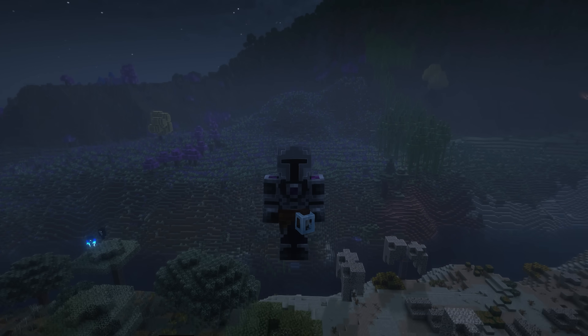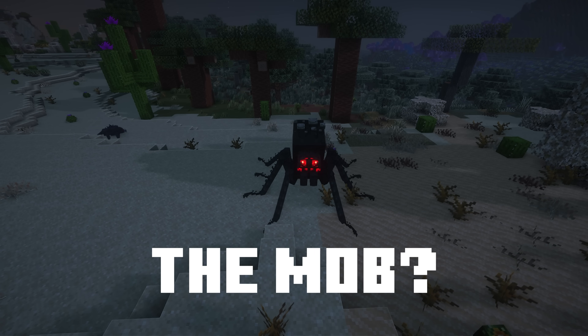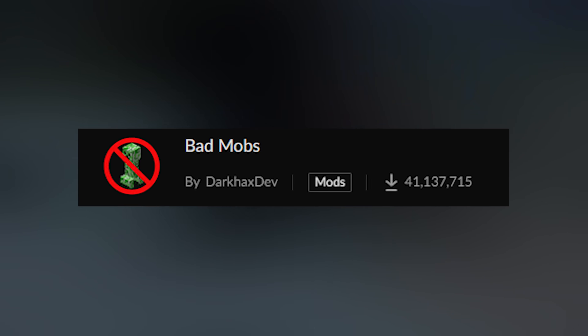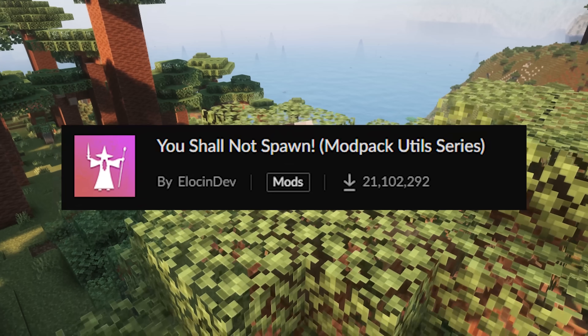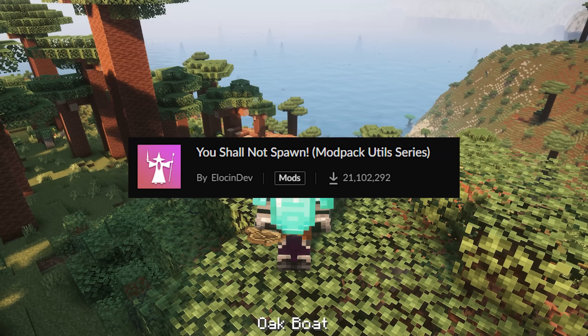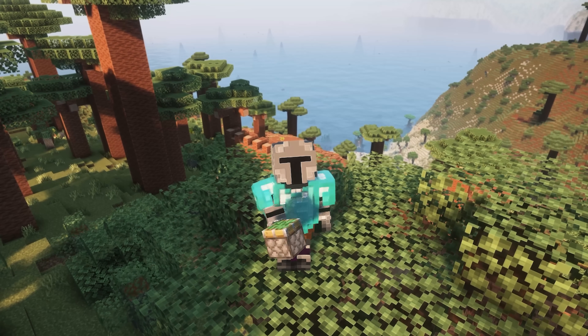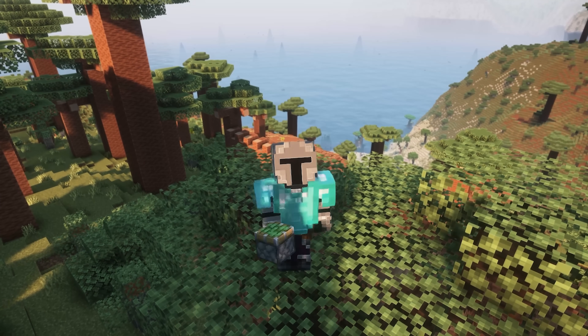In the next footage, there is a giant problem — see if you can spot it. It's disgusting. So how would I remove this mod? That's where our next mod comes in — Bad Mobs. This allows you to remove any mob. As an alternative, I'll also recommend You Shall Not Spawn, since both mods do the same thing, but Bad Mobs is a lot more beginner-friendly. You can choose whichever one you want.